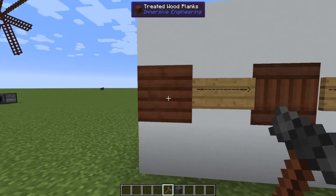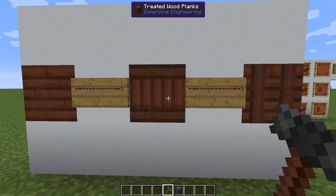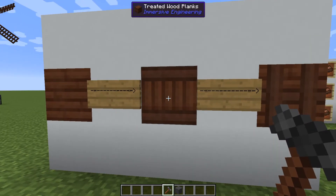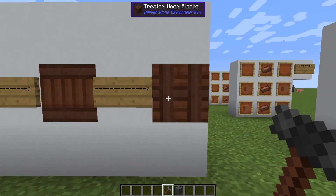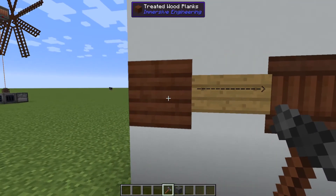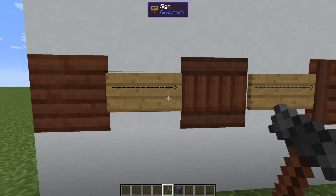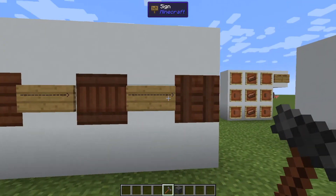Treated wood planks also come in three different designs. If you place treated wood planks in a crafting bench, you can turn them into vertical treated wood planks. Then if you place those in, you can turn them into treated wood plank crates. Crates will go back into treated wood planks. So if you have a style you're going for or want to use them for decoration, that's how you get the three different kinds.